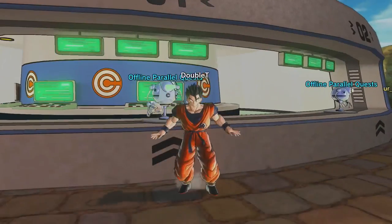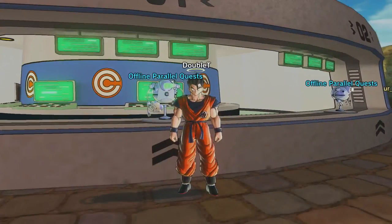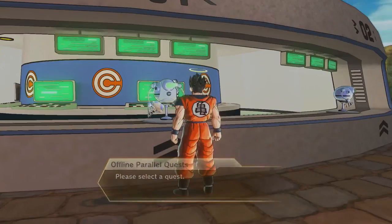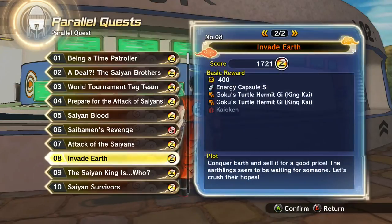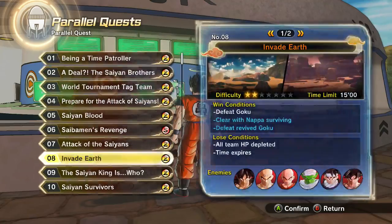Kaioken is basically the first transformation you can get in all of Xenoverse 2. It's from Parallel Quest number 8, so the developers want you to have something early. I'll go a little more in depth with Kaioken in another video — I'll do a side by side comparing Potential Unleashed versus Kaioken and show which one's better in my opinion.